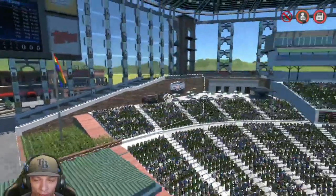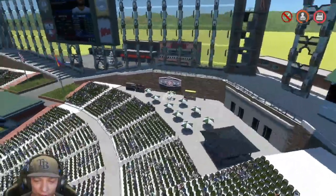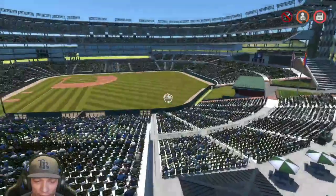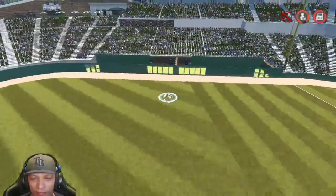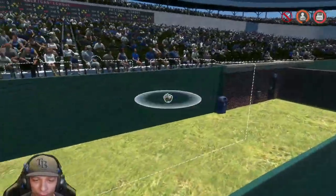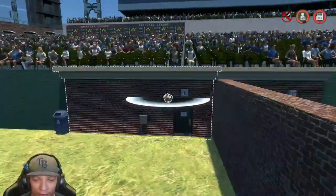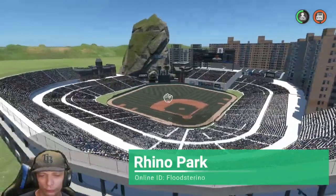In center field behind that little area you have a fountain and a couple extra concessions as well. In right field you have concessions and umbrella seating — again a really nice spot to watch the game. They also have custom bullpens in right field with a trash can and an exit. Really really good job on this stadium.